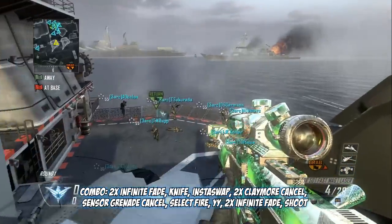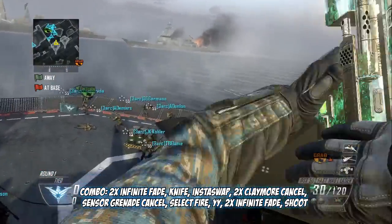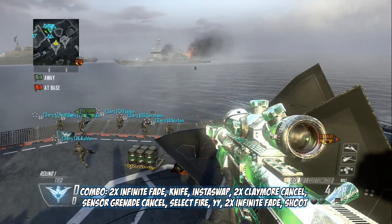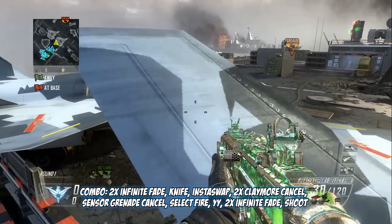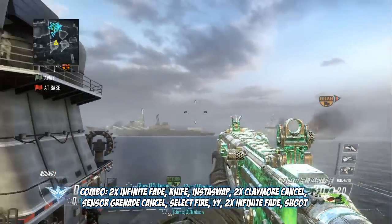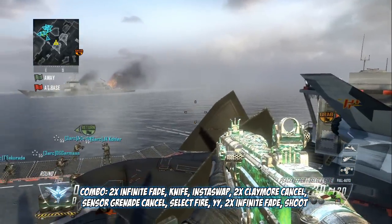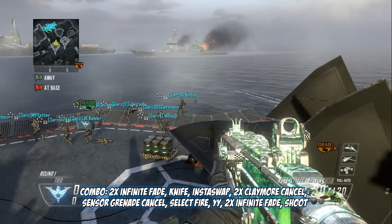What you want to do is shoot a bullet out of your DSR, then infinity fade twice. After that, swap using your sensor grenade, then do a claymore cancel to the left — left twice — so claymore, claymore, then jump off.